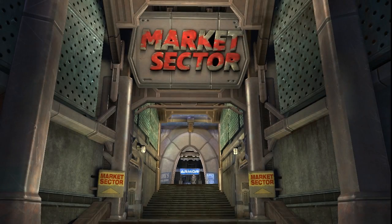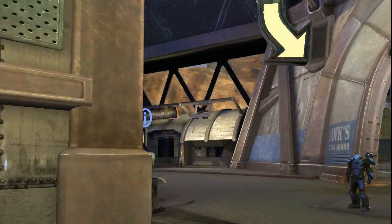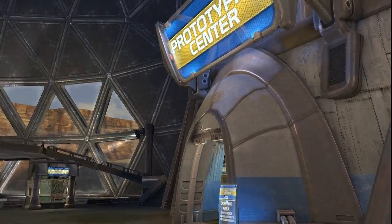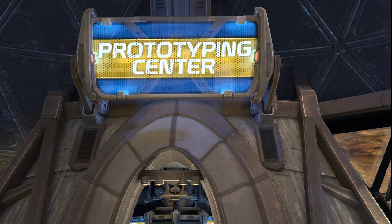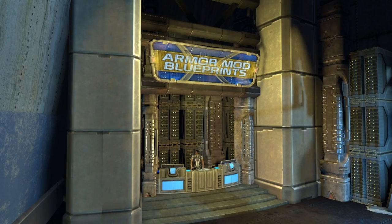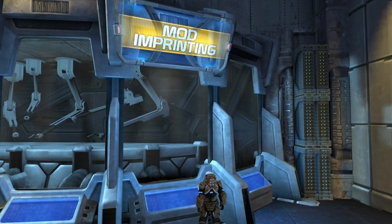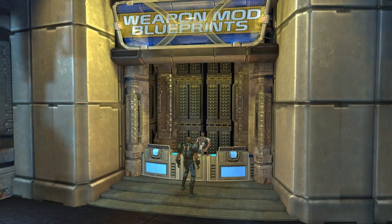Let's check out the locational aspects of crafting first. All crafting takes place in the Prototyping Center. You'll find it in the Market Sector, directly across from the Auction House. Inside, there are four stations. From left to right, we have the Armor Mod Blueprints Vendor, the Mod Crafting Console, the Mod Imprinting Console, and the Weapon Mod Blueprints Vendor.